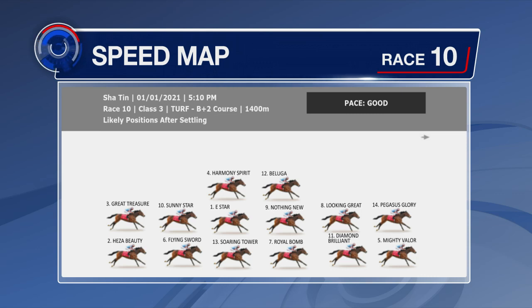E-Star's racing well — he'll have a trailing spot, one off the rail. Soaring Tower is tucked away on the fence. Sunny Star goes up in distance for the first time to 1,400. Great Treasure is back onto the turf, back with E-Star's Beauty Paul.